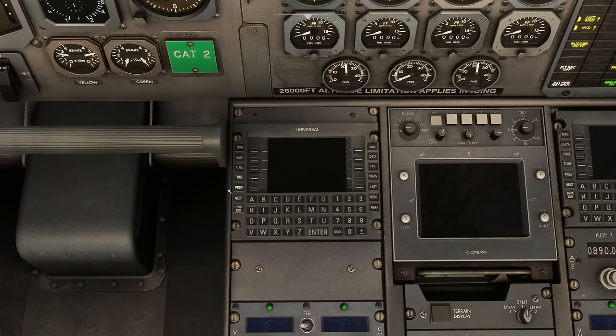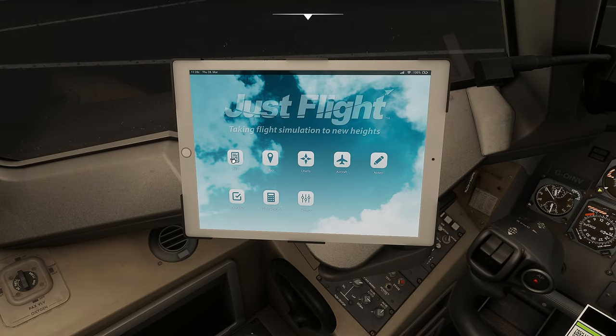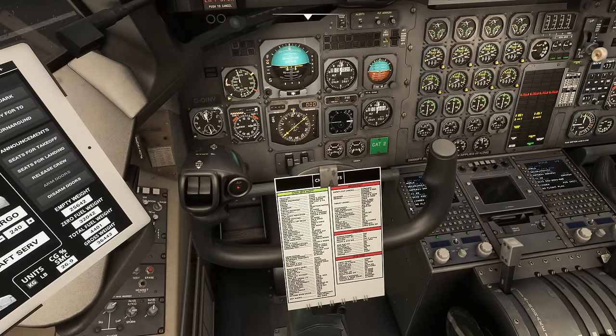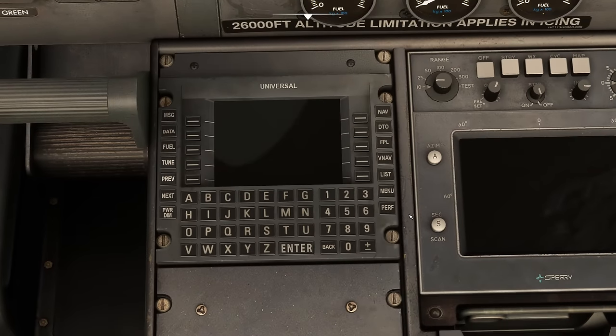Now let's look at the Universal FMC. This FMS is correct for this type of aeroplane — it's what I've used on the Dash 8 Q400 in real life. If you prefer the modern system, you can go to Aircraft Settings and switch FMS to Modern to get the Working Title version. But we're going with the classic. Press the Power/DIM button to start it up and it runs through its own tests. You can update the database using Navigraph. They've done a lot of work on this — you can already see that.